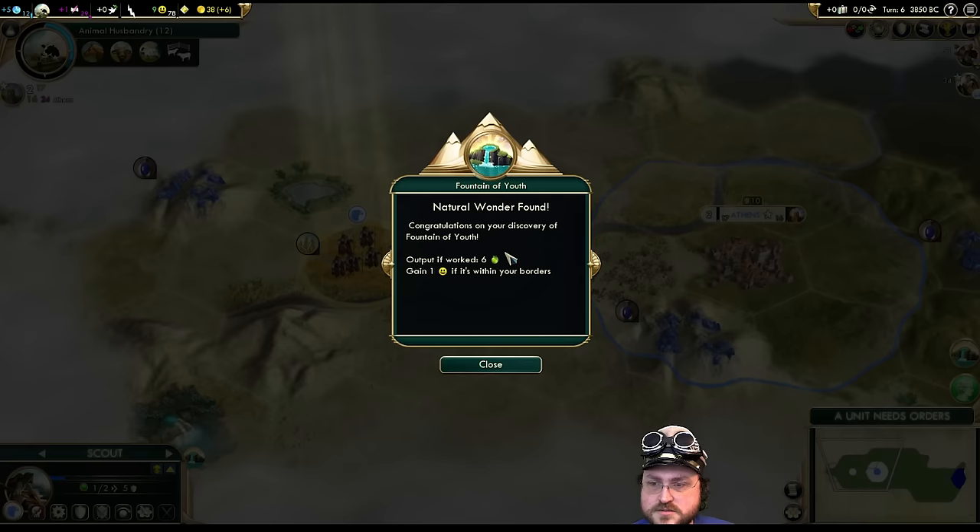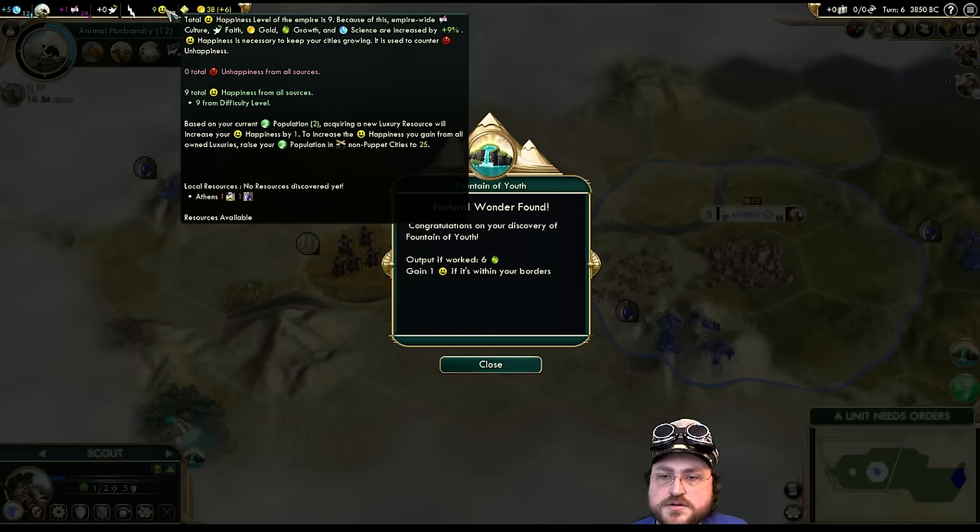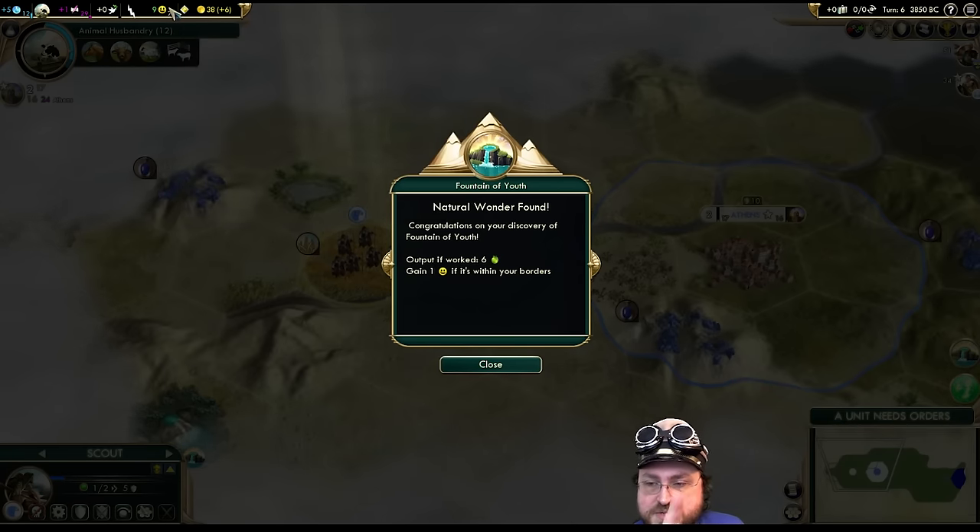Fountain of Youth — Lake Victoria gets six food, doesn't it? Fountain of Youth is six food and plus one happiness within the border. Do we not get plus one happiness from finding wonders anymore? So in this mod, you don't get plus one happiness from discovering a wonder — instead you gotta have the wonder within your borders.